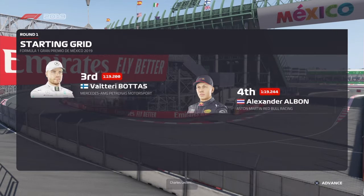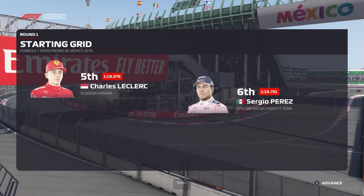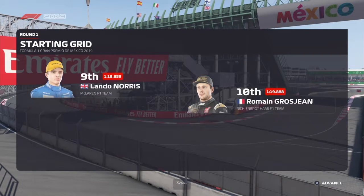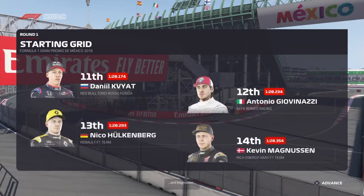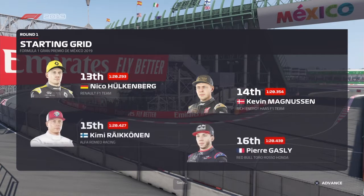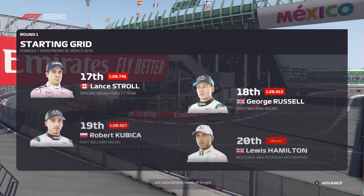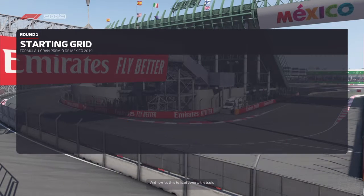Albon in fourth, Leclerc fifth, Perez sixth, Sainz seventh, Ricciardo eighth, Norris ninth, Grosjean tenth, Kvyat eleventh, Giovinazzi twelfth, Hulkenberg thirteenth, followed by Magnussen, then Raikkonen and Gasly, then Stroll, then George Russell, then Robert Kubica.